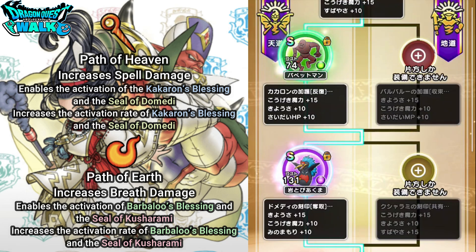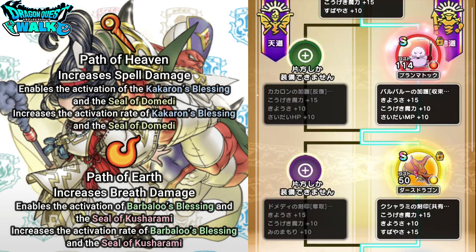Those enabled class skills are going to be Kakoron's Blessing and the Seal of Domedi. If you're on the Path of Heaven, you'll actually be able to open those particular class skills. This soul path also increases the activation rate of the Kakoron's Blessing and the Seal of Domedi. For the Path of Earth, this is going to increase breath damage — it enables the activation of Barbaloo's Blessing and the Seal of Kusharami, and also increases the activation rate of both. So depending on how you want to use your Druid, you either want to use them to do breath damage or spell damage.